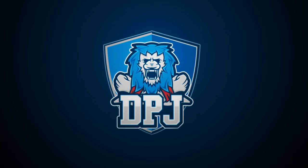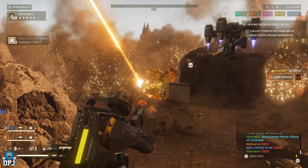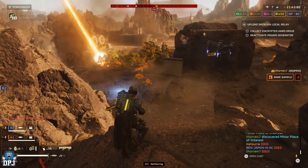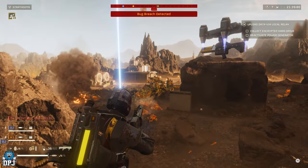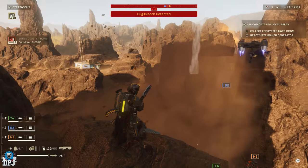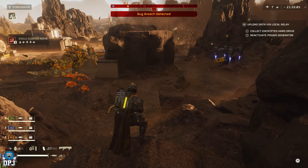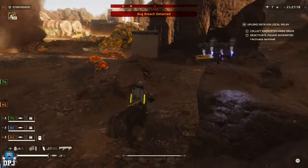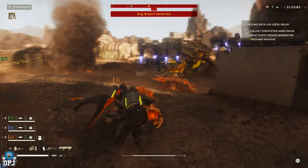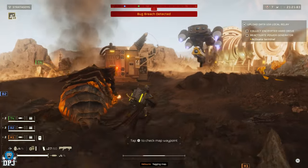We're back with another Helldivers 2 video. Today we talk about some brand new leaks, an incredible new anti-air stratagem with footage, a new warband banner dropping very soon with a release date, a new hotfix which dropped about an hour ago, and a brand new cape they're giving you for absolutely nothing which should be waiting in game.